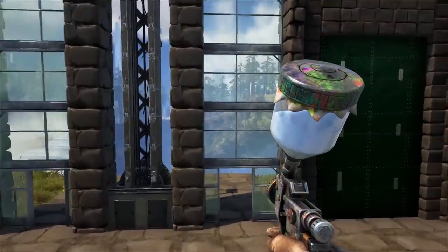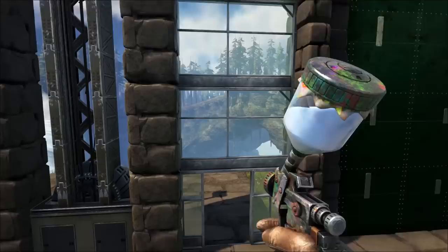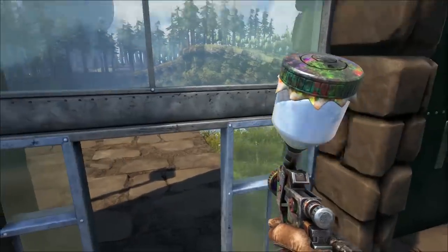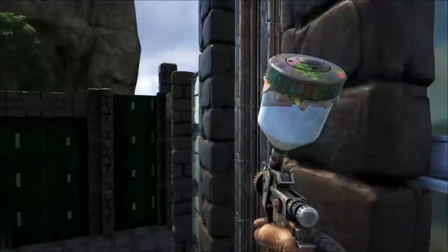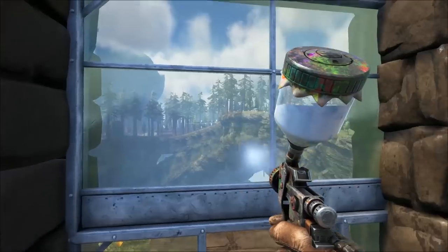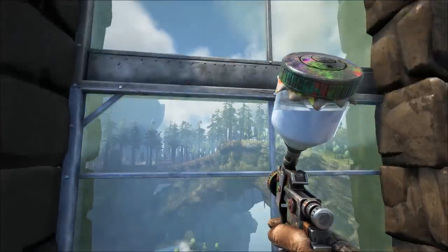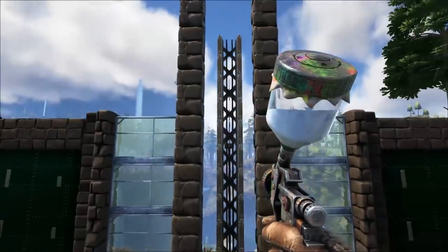Enter our fourth color — this is sky blue. A lot of the greenhouse glass, almost all of it, is going to get the sky blue. This is our four-color scheme: brown, tan, forest green, and sky blue. Let's back up and take a look and see how they all work together.